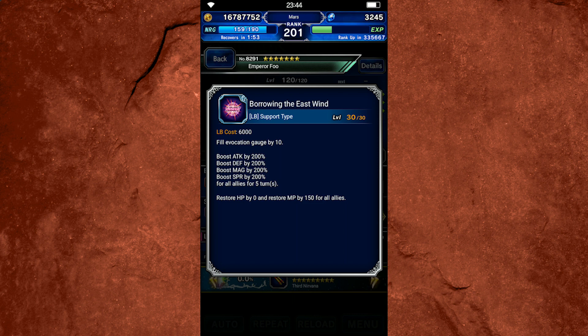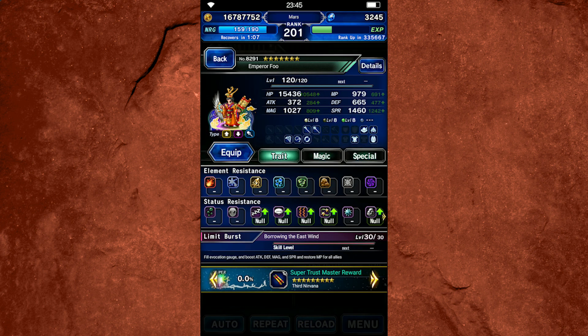Let's take a look at his limit burst. This is one of the most expensive limit bursts in the game at 60 limit crystals to fill, so it is not very easy to get. If you plan to include this as part of your typical rotation, I would recommend having an entrustor in your party — such as Warrior of Dawn Galuf or Mira — to help keep his limit burst up with full uptime. It is a very strong limit burst because it fills the evocation gauge by 10, which fills it completely. It also boosts all stats by 200 for five turns and restores MP for all allies. A really nice limit burst — if you're using him in the full buffer-breaker support role it's worth leveling for the stat buffs, as those scale with level.